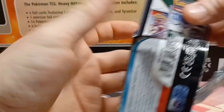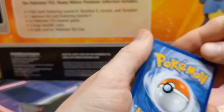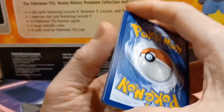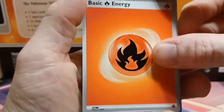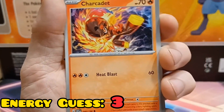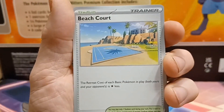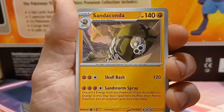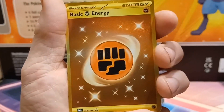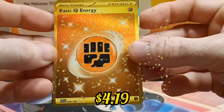I really hope we pull something soon here. Fire energy — multiplier is back at one. We've got Mankey, Charcadet, Capsakid, Potion, Beach Court, Sandaconda, Gardevoir, and a reverse Mareep. Then we've got gold — we have a gold fighting energy! Is there anything behind it? Just the holo Armarogue.